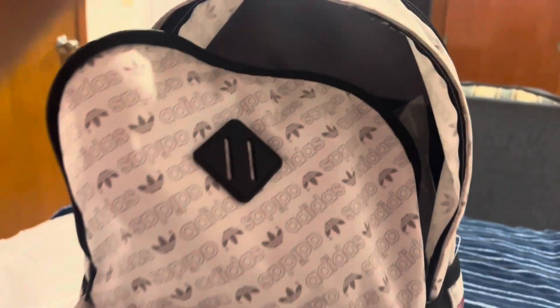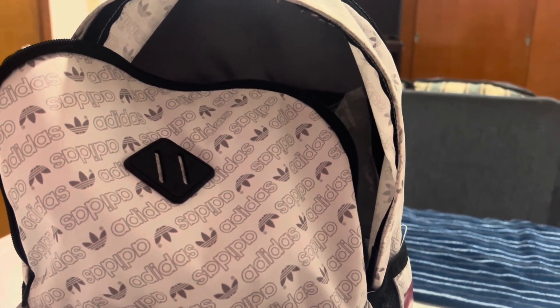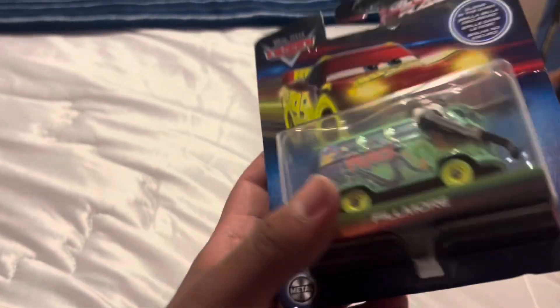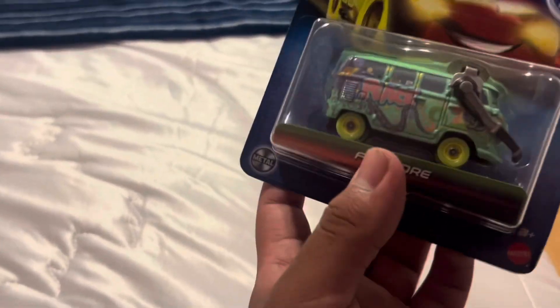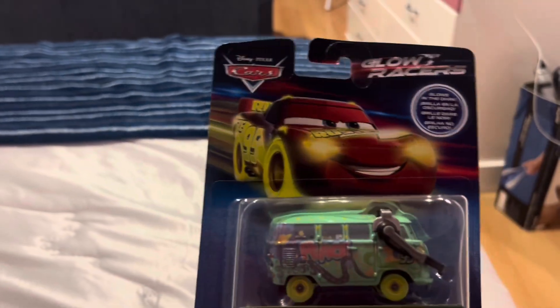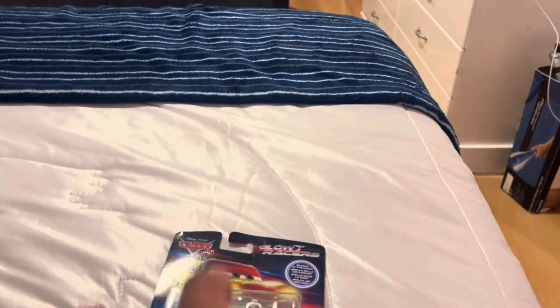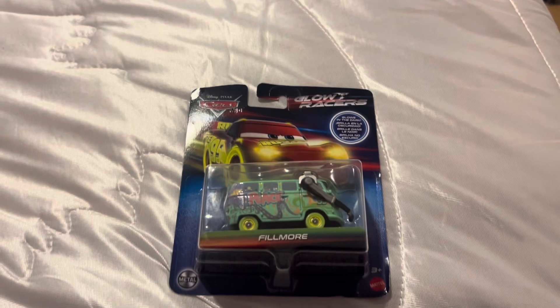Alright, let's get the first diecast. It is Firma — this is actually a Glow Racer. I already know it's available in the United States but I have yet to find it there and I've been wanting this one for a while. Since I found it here I ended up taking it. I'll leave a few screenshot posts of where I found it. Pretty cool — this is blue in the dark.